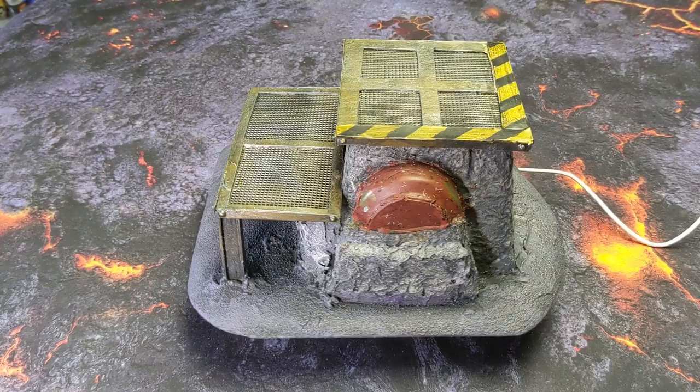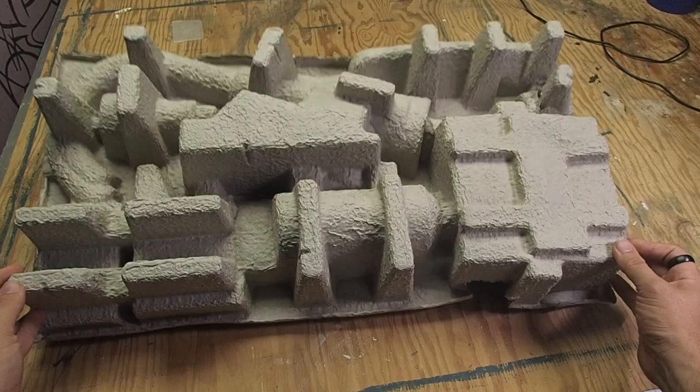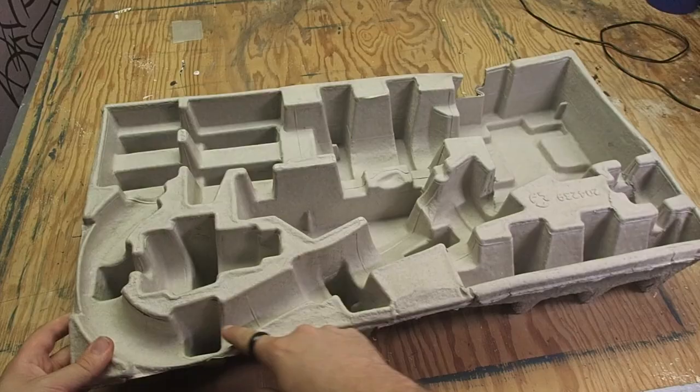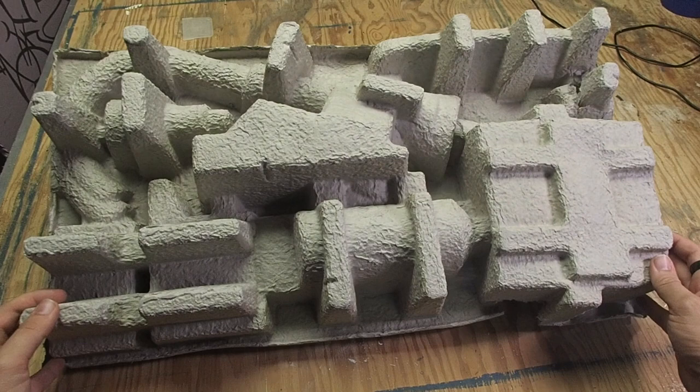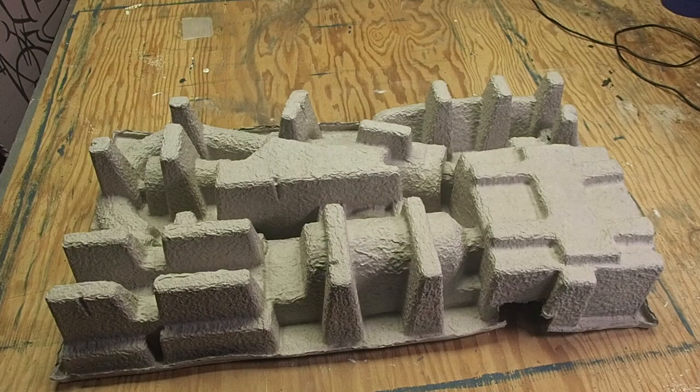The basis for this project was this packing insert. I recently helped my parents remodel their kitchen, and in return I got a lot of the packing material, including the sink insert. This was where the faucet came in, so you can see the little curved bit, places for the rest of the hardware, etc. But flip it over, and you can already see just from looking at it, we've got the potential for some nice sci-fi industrial buildings. The challenge today is to see how many different pieces of terrain we can squeeze out of this one packing insert.